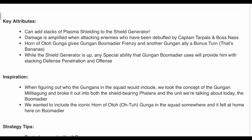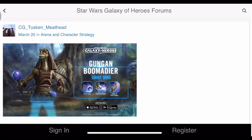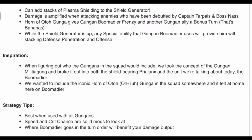They wanted to include the iconic Horn of Otta Gunga in the squad somewhere and it felt at home here on Boomadier. Is that the one where they blow on it like a war cry? I don't see him holding it, though I do see it as one of his abilities. It's kind of random — like he just gets it out of nowhere. I guess it's like when SLKR goes into his ultimate, he takes his mask off, and then when the ultimate ends the mask is back.